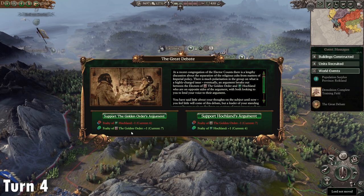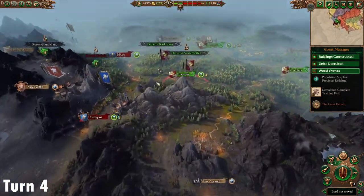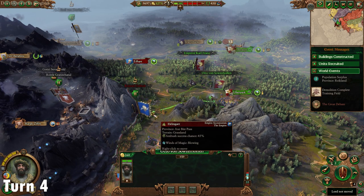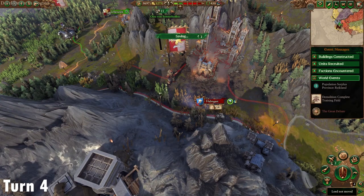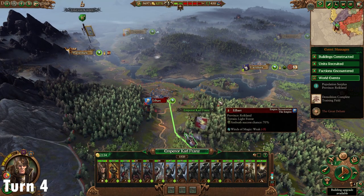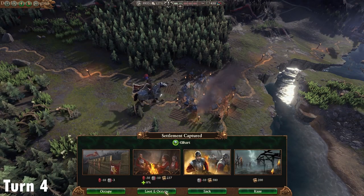On to turn four. We're not going to do anything that benefits Hockland — unfortunately they're not long for this world. We're just going to increase the fealty of the Golden Order, which will get Balthazar a bit closer towards a confederation. Hergig is still there, and Festus is in Crudenwilds — the minor settlement in that province. We send Karl Franz for Alhart. Not a difficult fight — same strategy as previous fights. Managed to get a good victory.